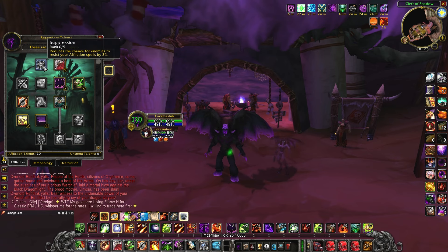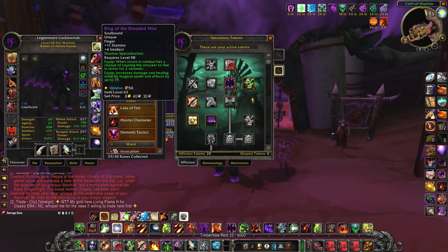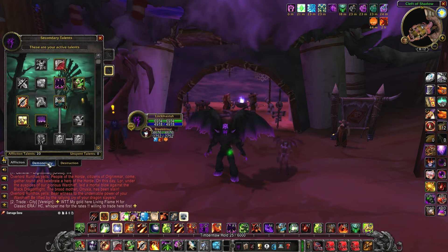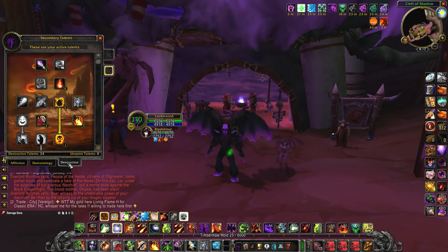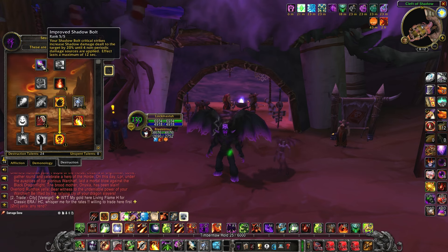The biggest thing to note in this tree is we are not taking suppression. The reason is because we're actually using the shadow specialization rune on our ring, so we free up these points — we don't need suppression because of that rune. We'll talk about the runes in a moment.